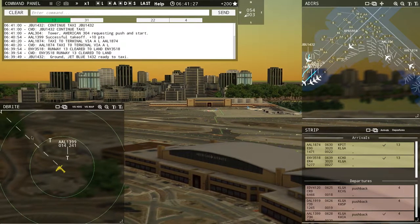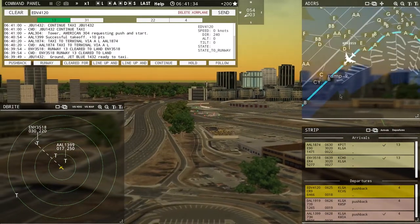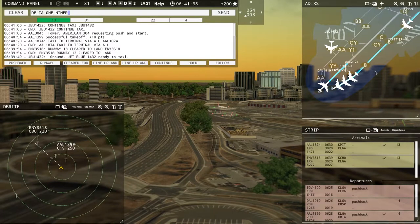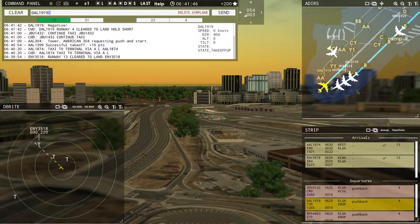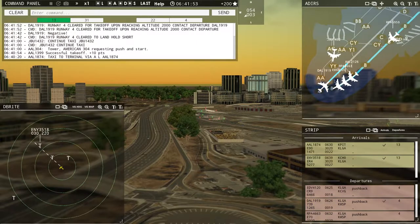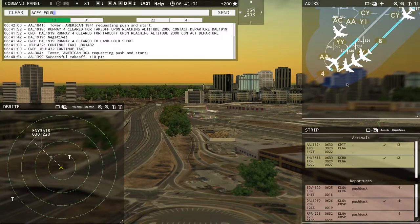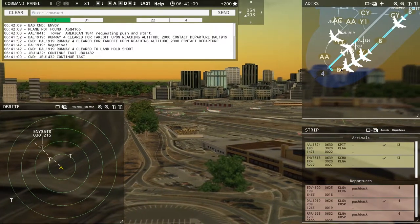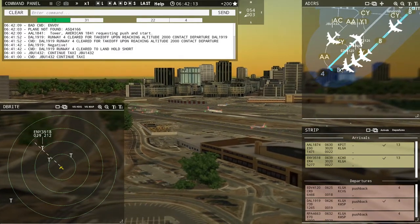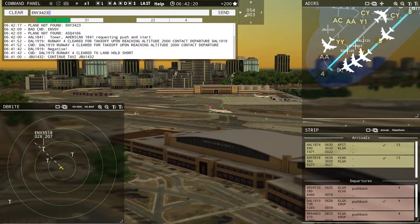This radar is basically five miles apart from the airport — we sit in the middle. This plane is currently about 13 miles out, so I can get Delta on their way. Delta 1919, runway 4, clear for takeoff — upon reaching altitude 2000, contact departure. Envoy 4120, runway 4, line up and wait. Tower, American 1841 requesting push and start.